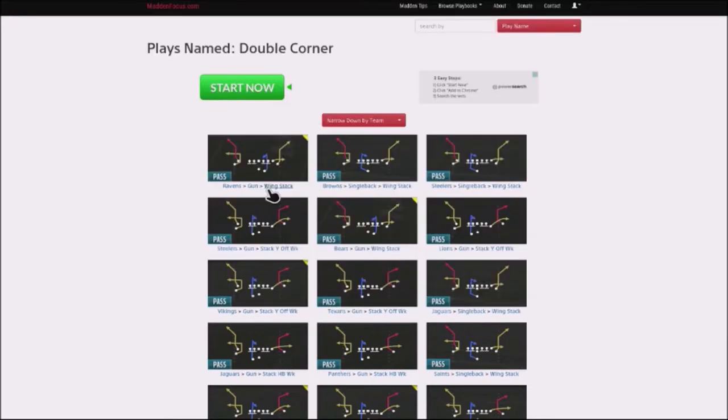I've got a lot of patrons and subscribers that request red zone plays. One of the formations I really like is the Gun formation Wing Stack, because it allows you to attack your opponent with a quick inside passing route. I started running this particular play out of the Gun Wing Stack — the Double Corners — and it really allows you to attack the flats and also the corner routes, the deep corners of the red zone areas that people are not used to defending.